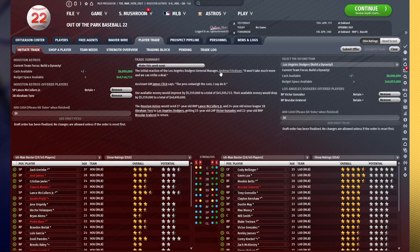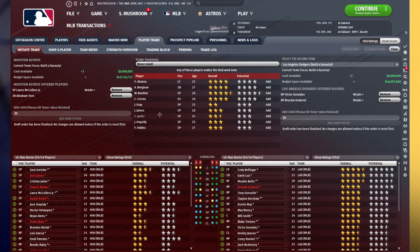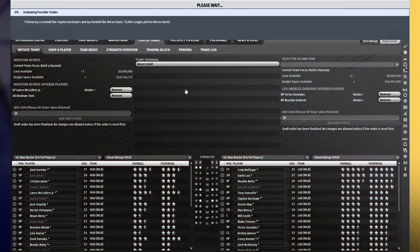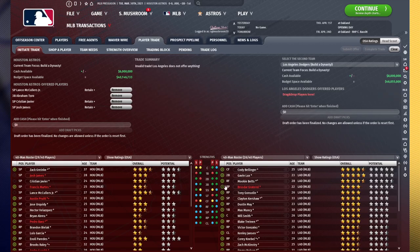Now we're going to throw Victor Gonzalez in and see who we have here — Josiah Gray, Josh James, Christian Javier, Jose Urquidy, Framber Valdez. All of these guys are pitchers that, since we just picked up two superstar pitchers, we don't really need. Josh James has some stuff, but his movement and control are a little questionable, and he's coming off surgery. Christian Javier has really questionable movement — while he has some pretty good stuff and control, I don't think he's going to fit our rotation at all. So I'll throw in Javier, and also James, who I don't think is going to be a valuable long-term piece especially given his age. And now we'll see what it takes to get Gavin Lux.